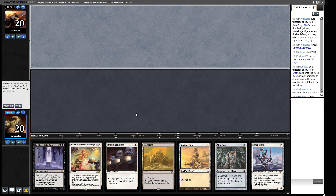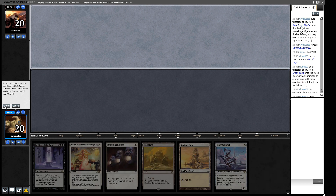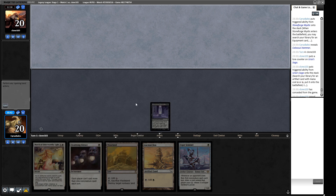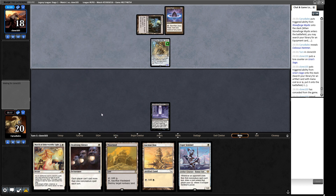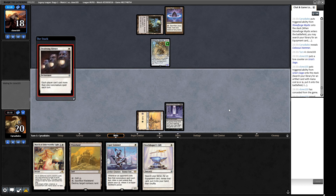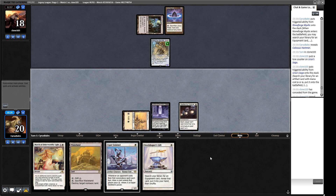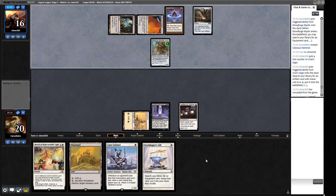We have lots of hate pieces but a mediocre threat, plus a Wasteland. We've boarded in these cards so we keep them. We choose whether to keep March of Otherworldly Light. Mox Opal will be difficult to use because of our own Deafening Silence. We start with Deafening Silence in play so they can't cast Echo of Eons. A Walking Ballista could be their plan — keep pumping it. With Deafening Silence and Leyline we've shut off both avenues, but now we need to find a way to win.